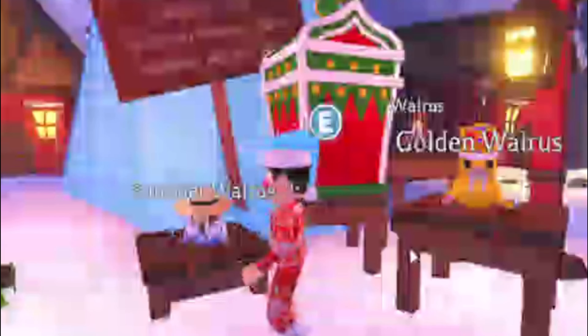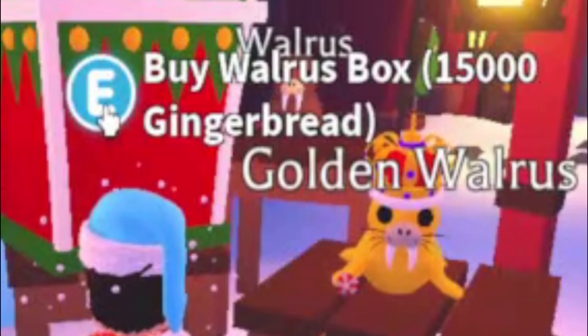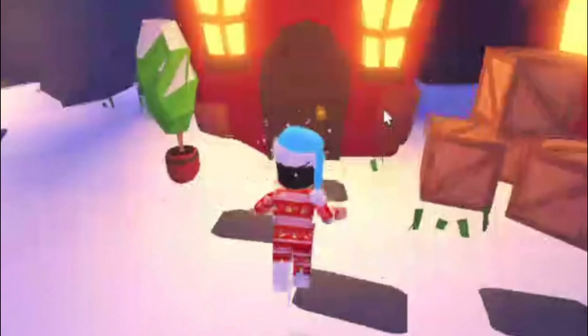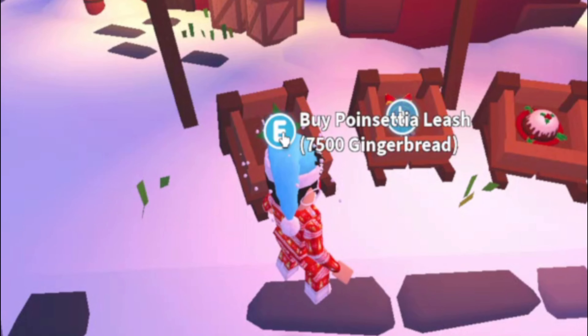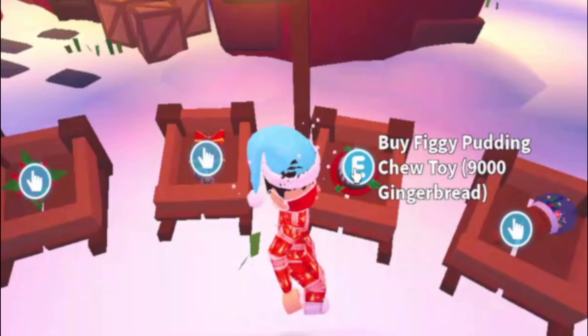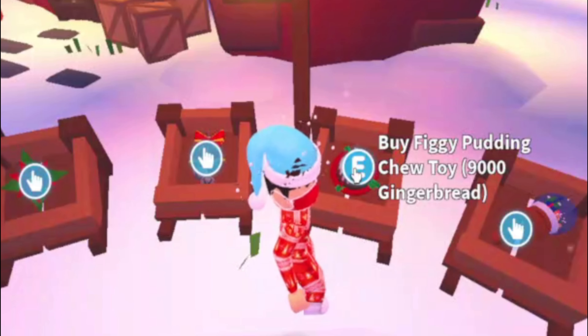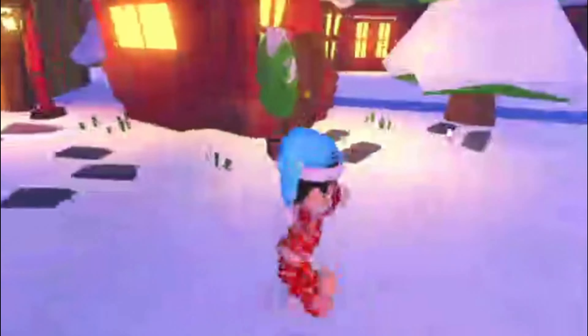There are more pets - the Walrus Box gives a 70% chance of the Walrus, 26% chance of the Summer Walrus, and 4% chance of the Golden Walrus, for 15,000 gingerbread. There's also a Poinsettia Leash for 7,500, a Sleigh Bell throw toy for 16,500, a Figgy Pudding shoe toy for 9,000 gingerbread, and a Festive Snow Globe Rattle for 12,000 gingerbread.